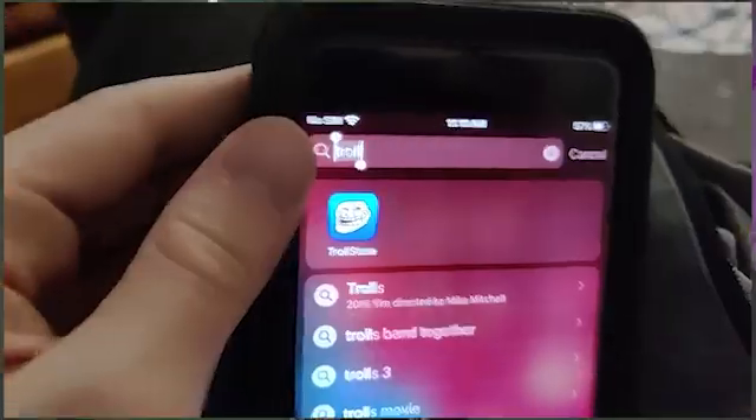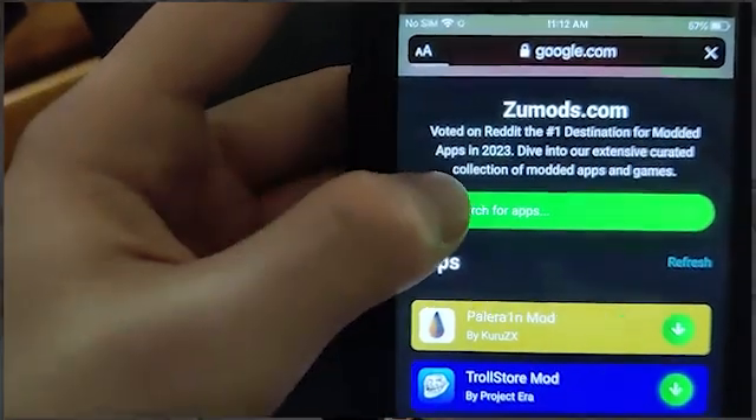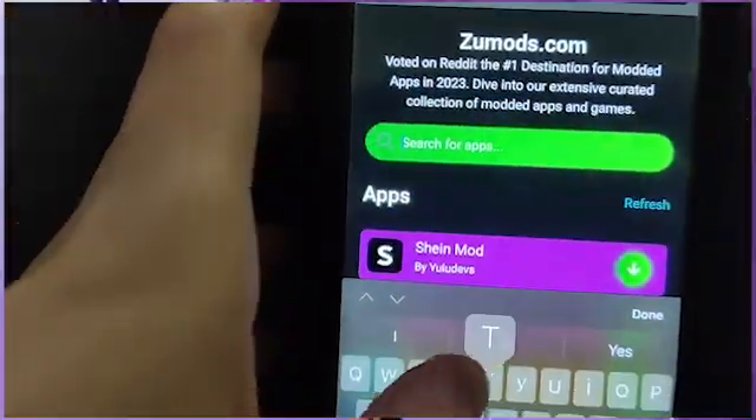I love TrollStore but I'm not always going to have the money for it, but today I have the resources to download it so I'm going to show you guys how to get it for free. What you want to do is go to the search bar and type in ZooMods, and then type in TrollStore.